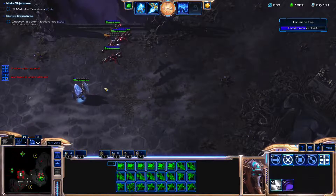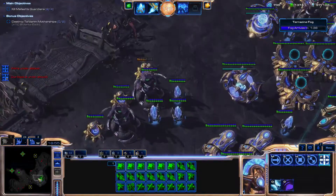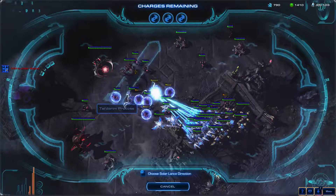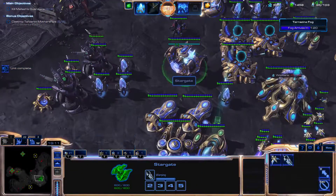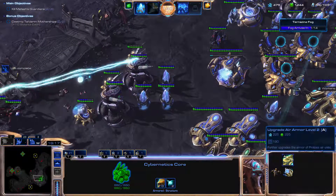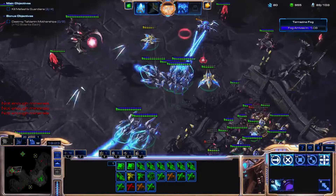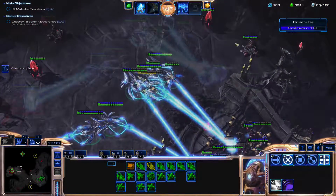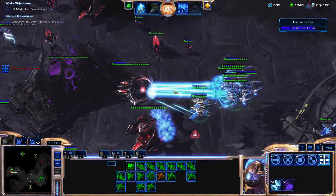Those guys heading to our base — got to be careful. Let's soften up as many enemy forces as possible using the Spear of Adun. We can retreat our forces in a hurry using our special ability from the Spear of Adun, so we can afford to fight right up until the last moments before the fog rolls in.